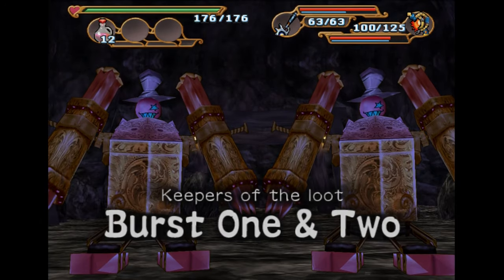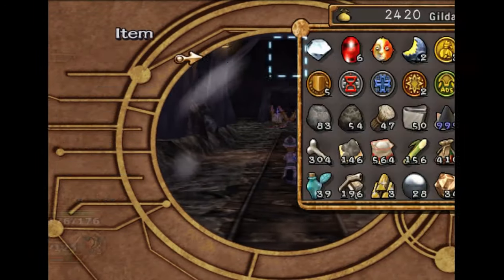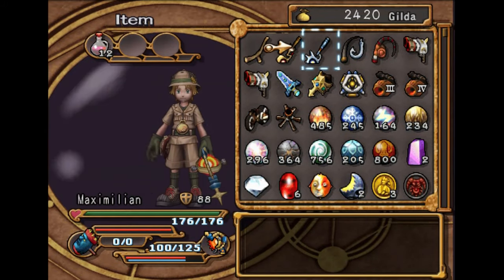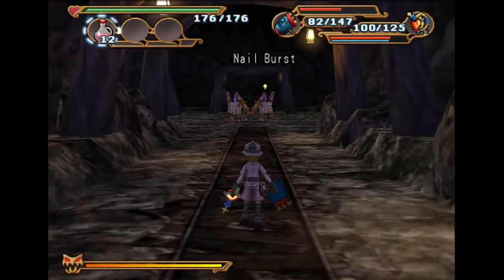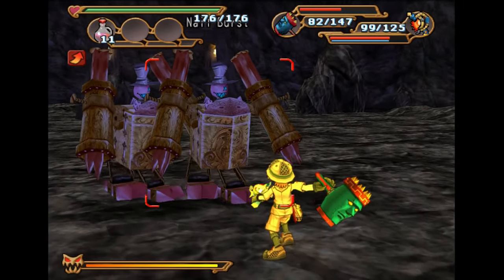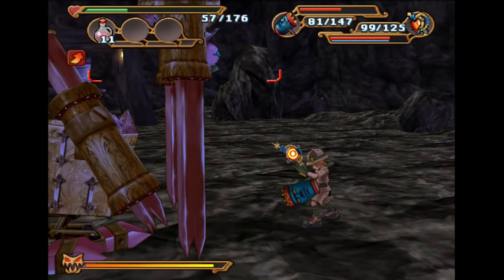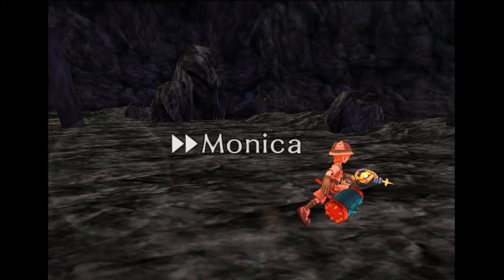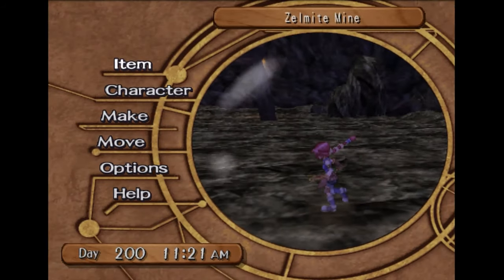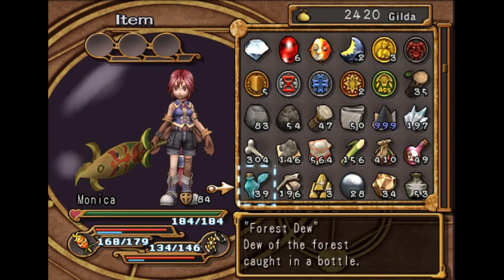We're just going to go through all these guys right here. We don't need our speed stick anymore, so let's put on a good weapon. Let's see what these guys are weak against. They're not weak against Max. We can keep his buff for later anyway. Let's unequip her cheese and we'll give her some stamina drinks.